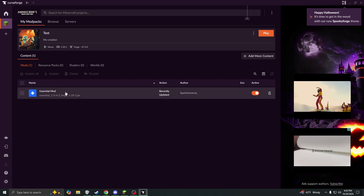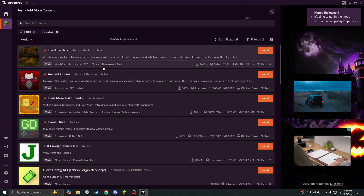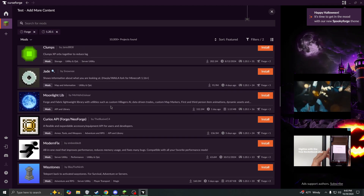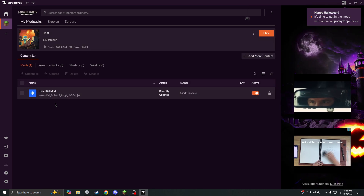If I want to play modded Minecraft with my friends as well, I can just go and do Add More Content, and any mod that is compatible with 1.20.1 Minecraft will be right here. But since we just want to play base Minecraft, we just have to install the Essential mod.